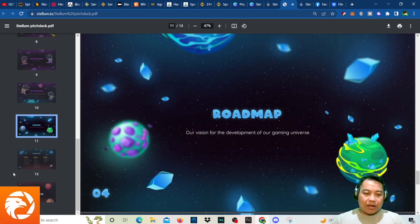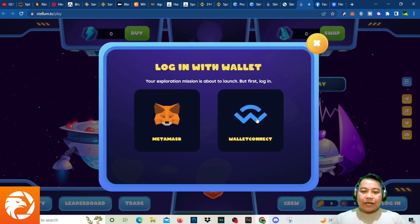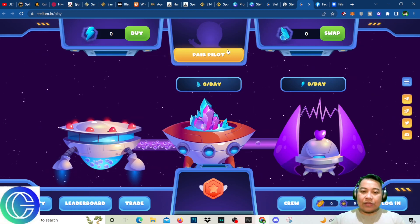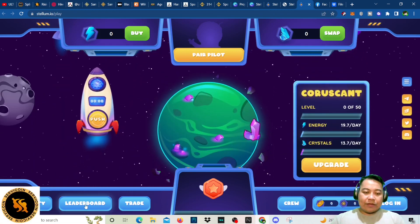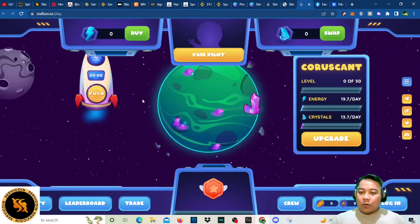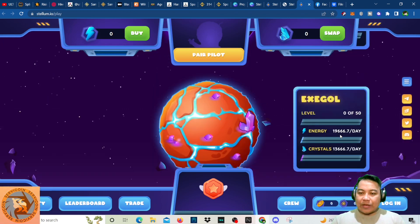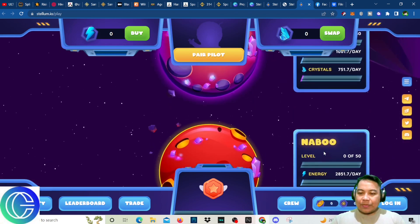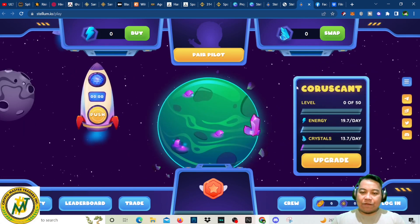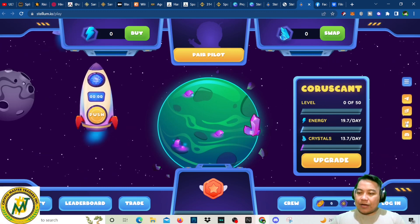On the website we have the NFT characters and the roadmap. If you're on the game, click here — once you have your NFT you just need to pair your pilot, and then you can start playing. There's also a leaderboard, trade activity, and other features. The planets available are: Exegol, Dathomir, Naboo, Alderaan, Kuriban, Kamino, Tatooine, and Coruscant — which is the basic first planet you need to explore.